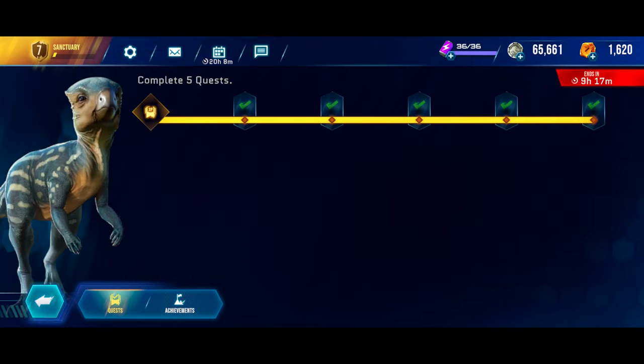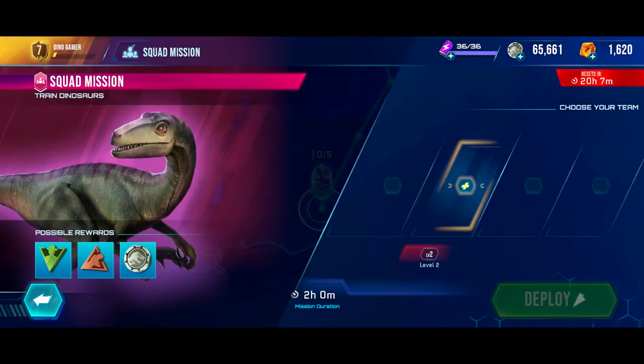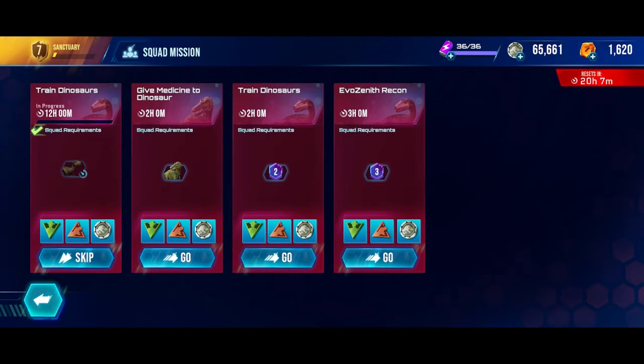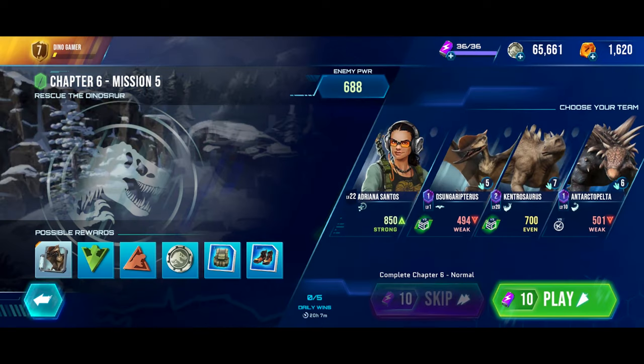We have no quests to collect, but we have some squad missions we can do. I'll put Troodon on Deploy, and that's it — I'm not going to do the others. We also have our new human character, Adriana Santos, who should be pretty good. Let's hop right into it.